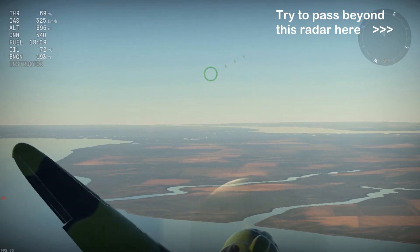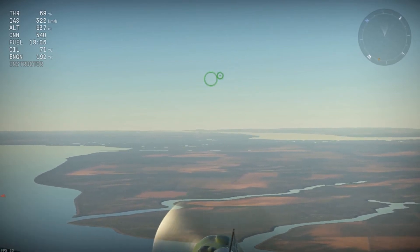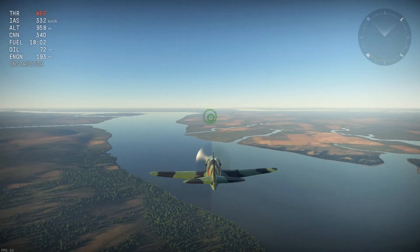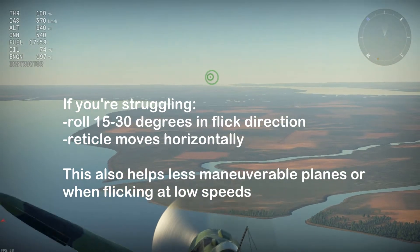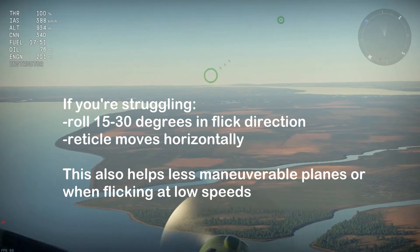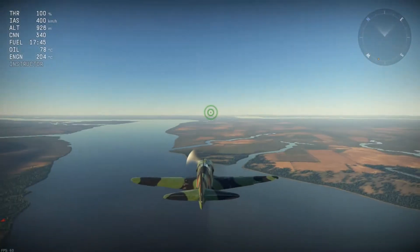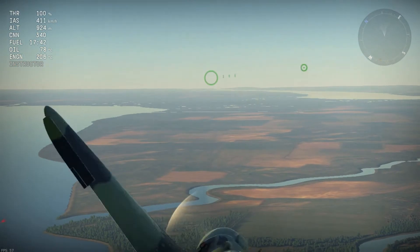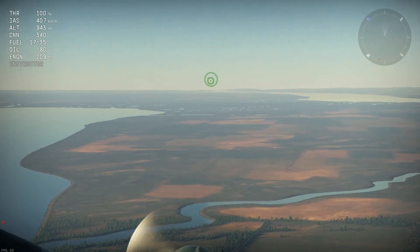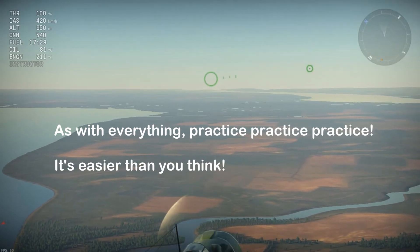Just keep practicing the timing until the aim reticle passes the radar on the top right. Also notice how all the flicks I did hadn't bled too much speed. If you're still new to this, I suggest banking no more than 30 degrees to the flick direction before pressing the controls — it makes the flick a bit easier to manage, and also moves the aiming reticle horizontally rather than diagonally. Also practice left, though I generally only do flicks to the right because I'm right handed. Once you get consistent smooth nice flicks, the roll will be optional.